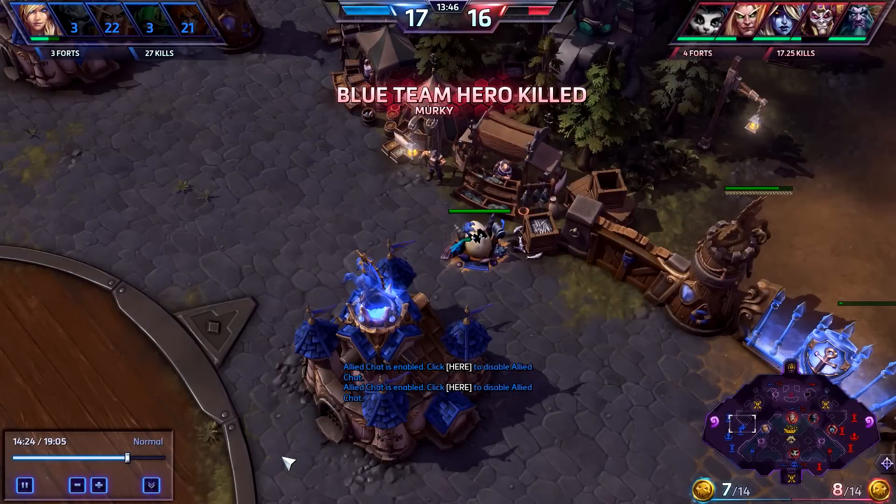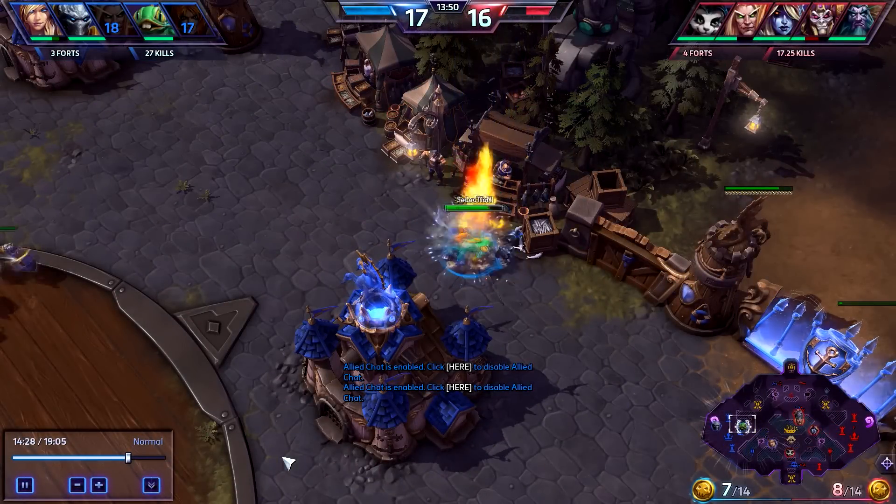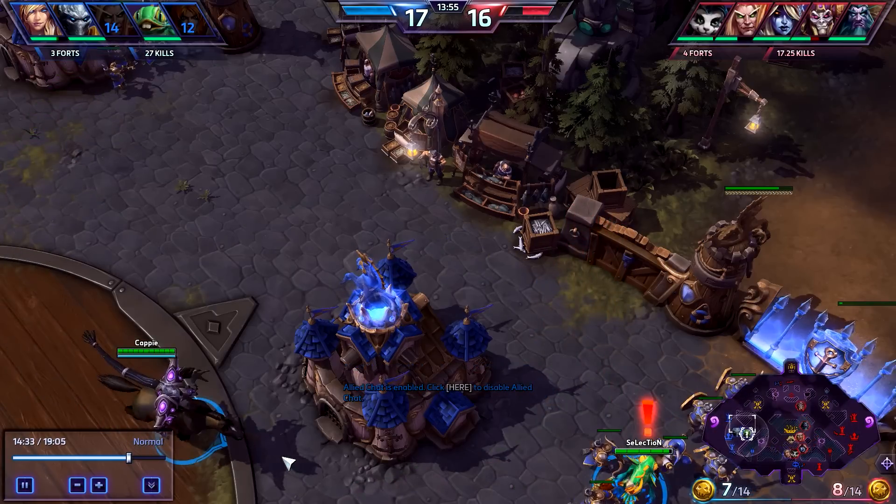But it gets even better — Living Bomb will reveal Murky's egg before he has a chance to respawn. The easiest way to pull this off is by applying a second Living Bomb and killing Murky with the explosion of the first.